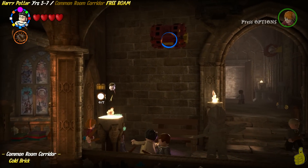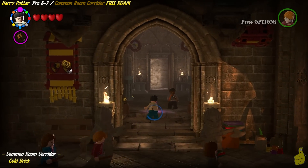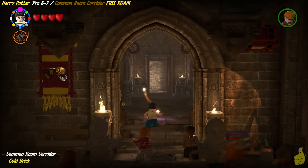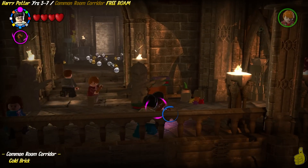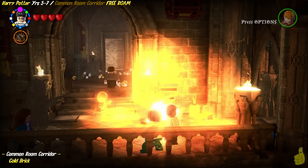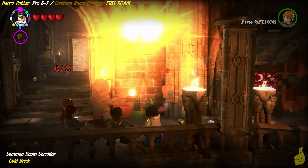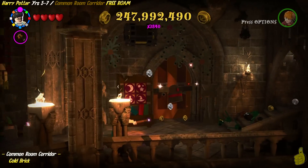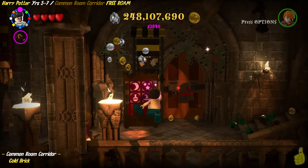We came in and gave a quick look at the guide. We can see we got a gold brick, a student in peril, and seven character tokens. I immediately got off and running and started targeting these banners. You can see there are eight of them total, and basically there's at least one by every single dorm room entrance. A couple of them have two, and we're going to show you where they all are. Once we get them all, we're actually going to get that gold brick.